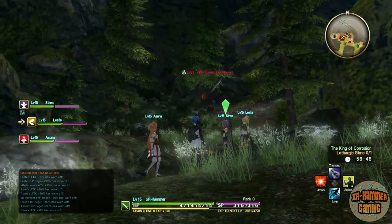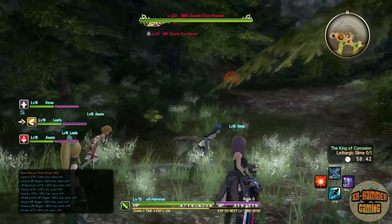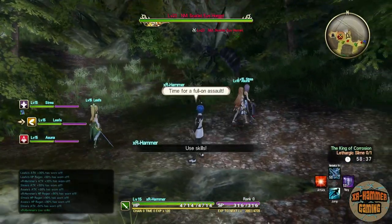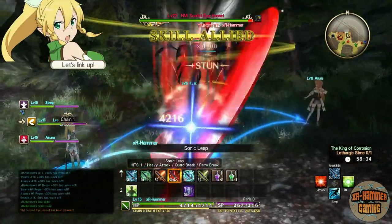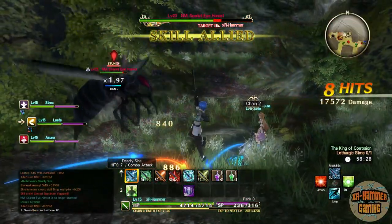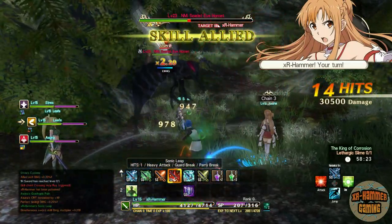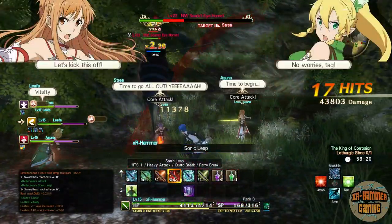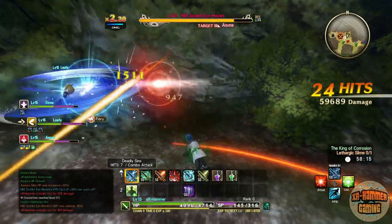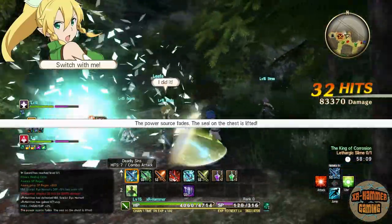I need a screenshot every now and again. I try and take it before, but I couldn't this time. I really, really want to start farming this new one-handed sword, just to see if it's going to be good. So what we need to do is they need to use their skills — oh, we stunned him! Let's whack him with a deadly sin. Come on guys, attack! Considering this is like a level 23 red chest guardian, he's not that strong.